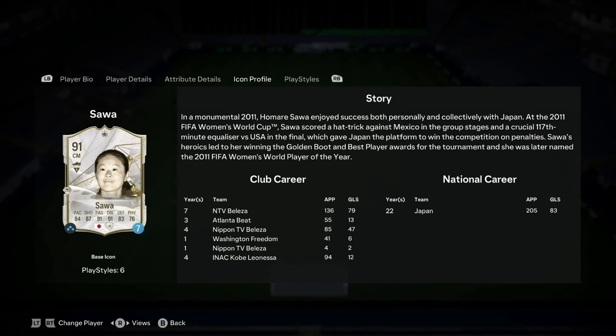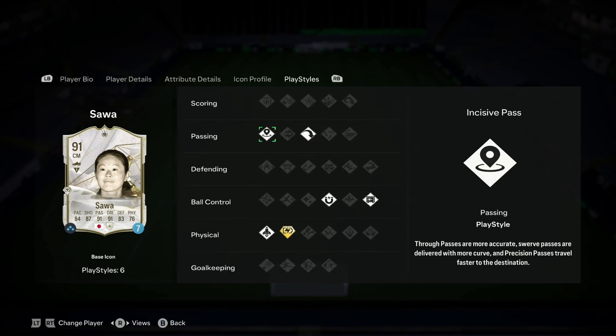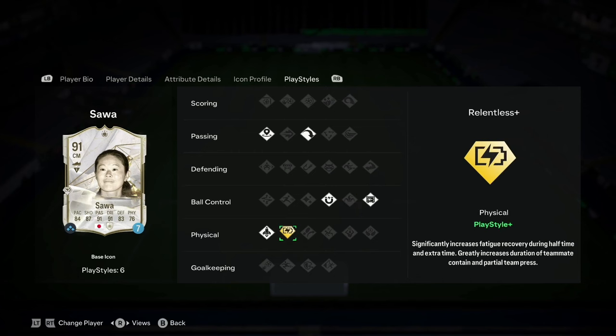I'll put this on screen for a couple of seconds, so if you want to read through it, you can pause the video. Then on to her play styles: she's got Incisive Pass, Long Ball Pass, First Touch, Press Proven, Relentless as a play style plus, and Quick Step.